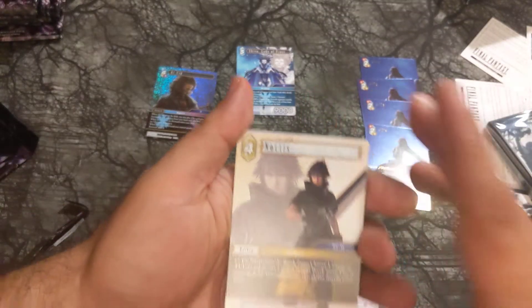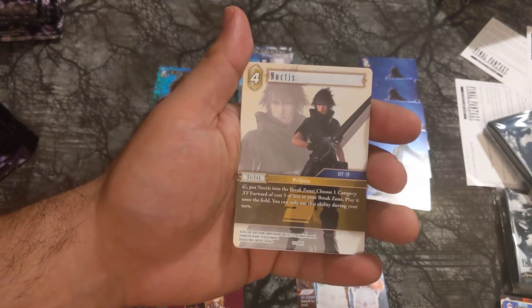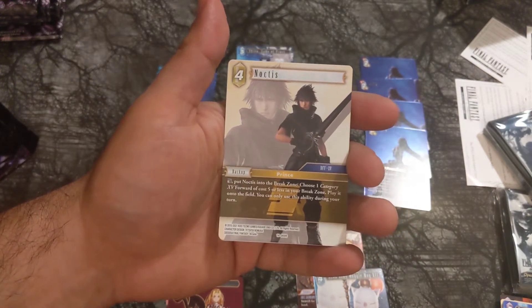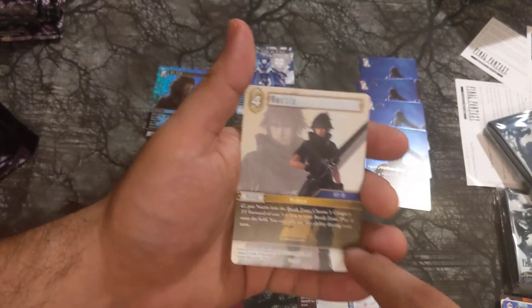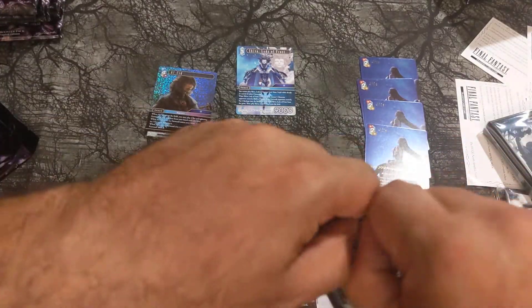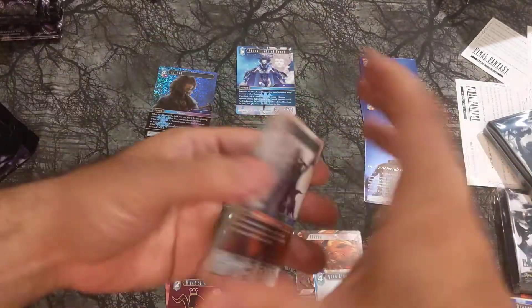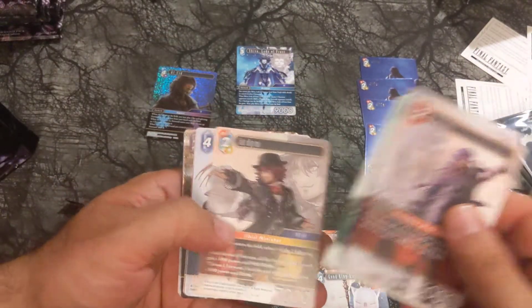What was it with this Noctis? I remember reading: put Noctis in the break zone, choose one forward of cost five or less in your break zone, play it onto the field. Kaius — Opus 5 Kaius was better in my opinion.